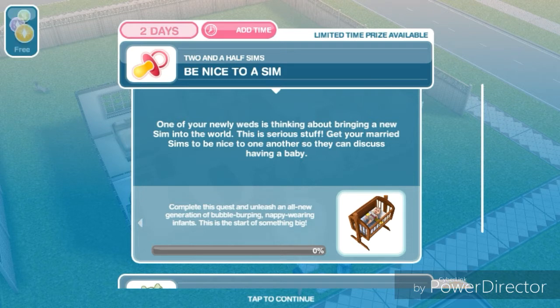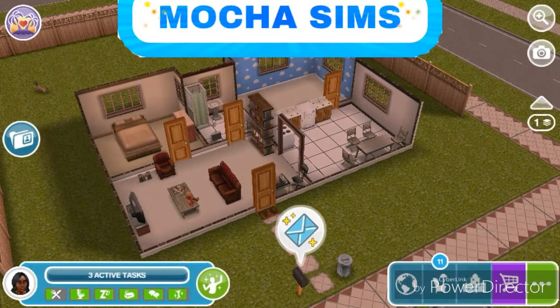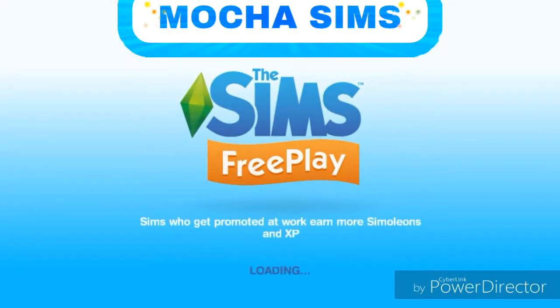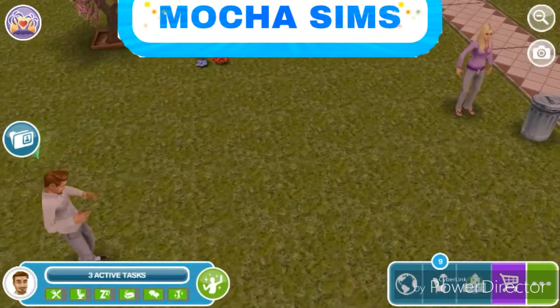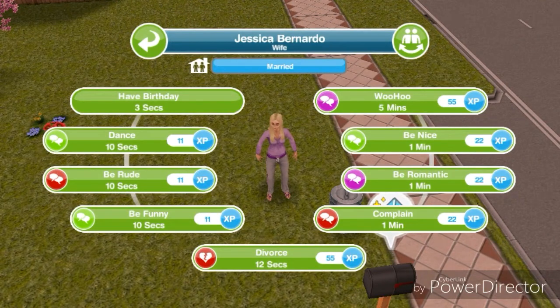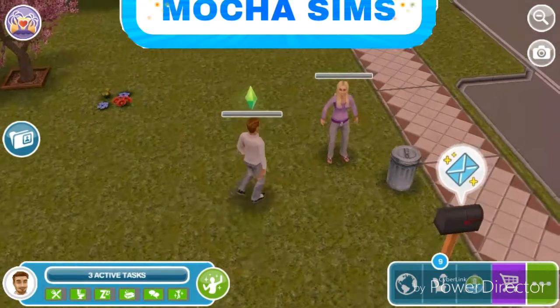The first task is to be nice to a sim. One of your newlyweds is thinking about bringing a new sim into the world - get your married sims to be nice to one another so they can discuss having a baby. So I need to have them be married, so we're going to go over to Chef Bernardo and Jessica Bernardo and have them be nice to each other for one minute.